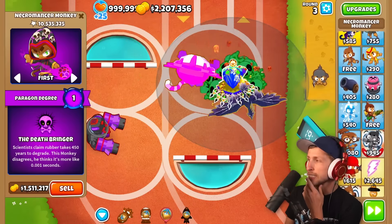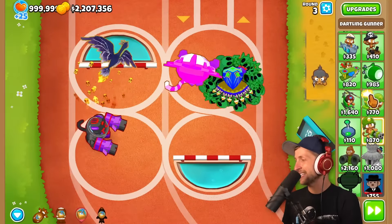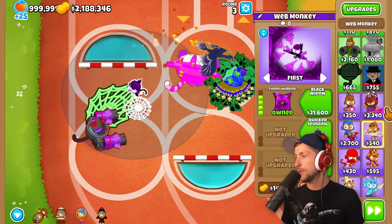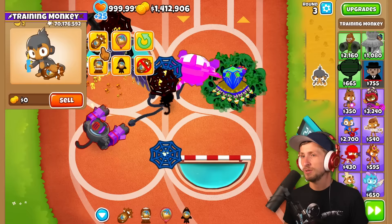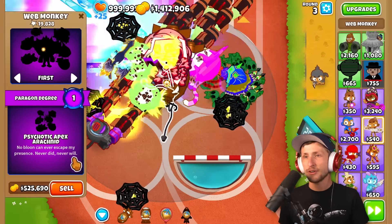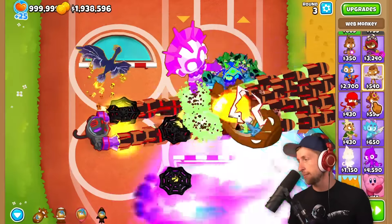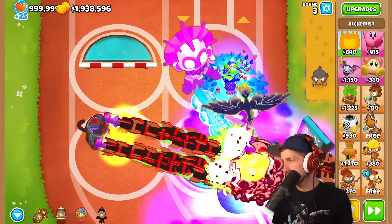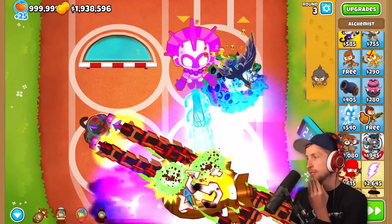What else are some really good options? I don't think the Meme Monkey is really good. Out of curiosity, the Web Monkey — the Psychotic Apex Arachnid — 100 pops. It's not very good for Dummy Boss. I bet it would be insane for normal Balloons, but definitely not good against the Dummy Boss. The Alchemist is good, but you need non-Paragon Towers to get the full benefit. You can't stack Paragon, so I don't think that's going to be really good.